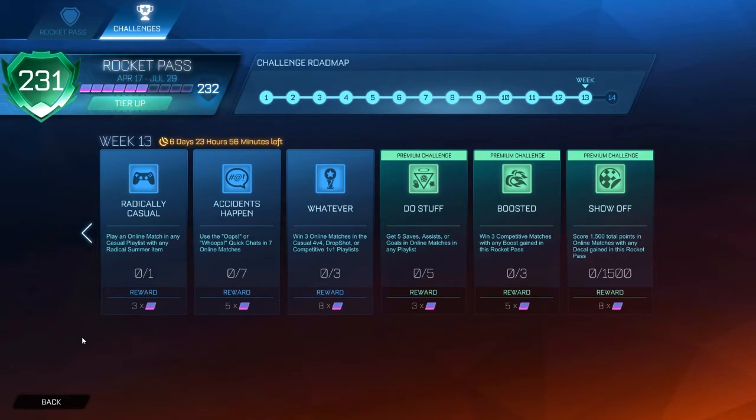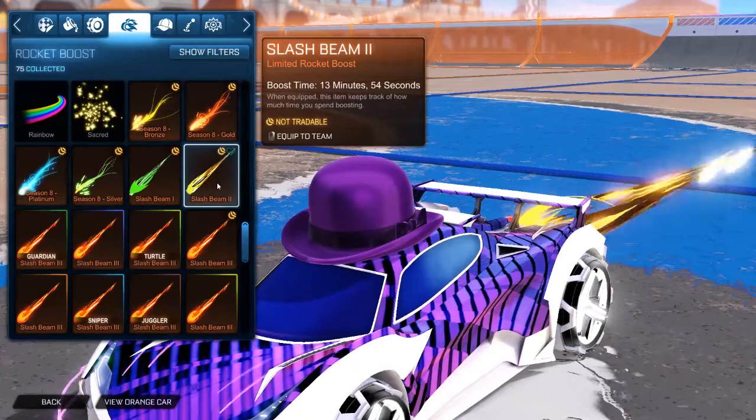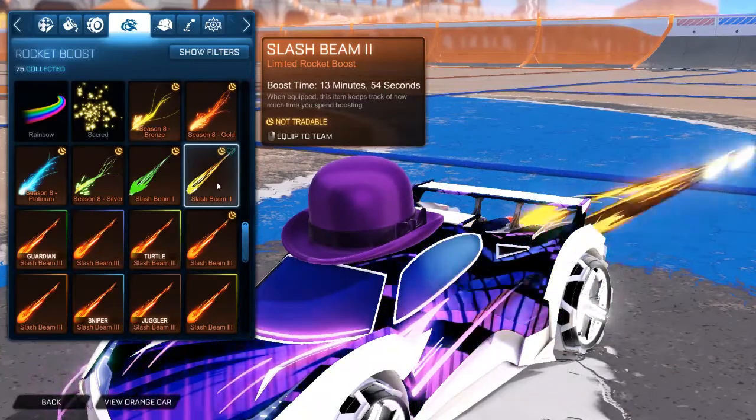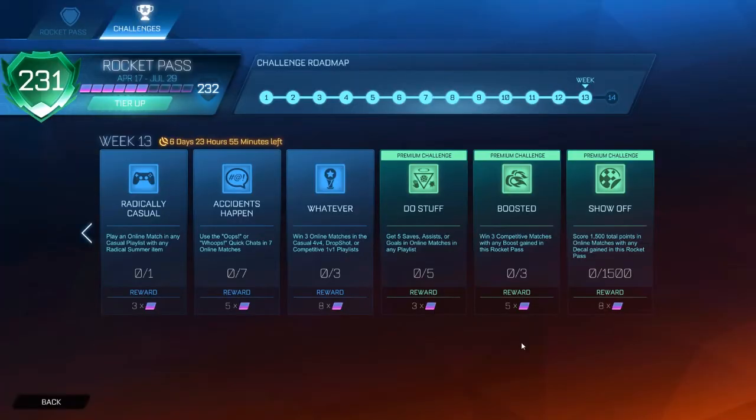The next challenge is Boosted: win three competitive matches with any boost gained in this Rocket Pass. The main boost you should use is the Splash Beam — you can use any of the Splash Beams.